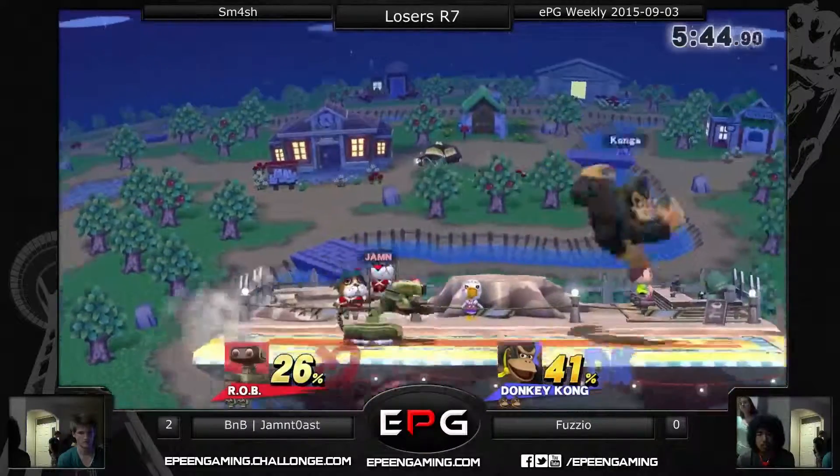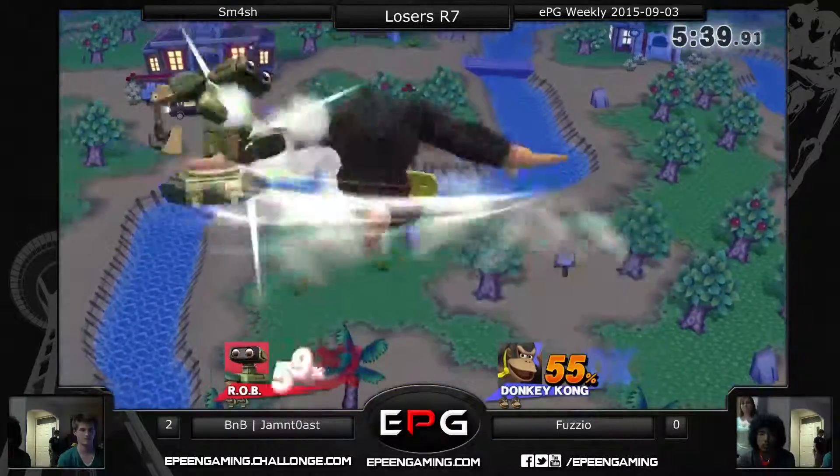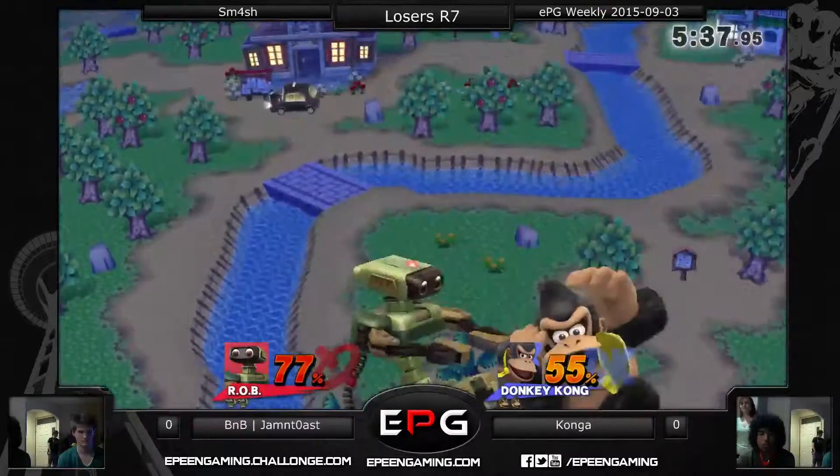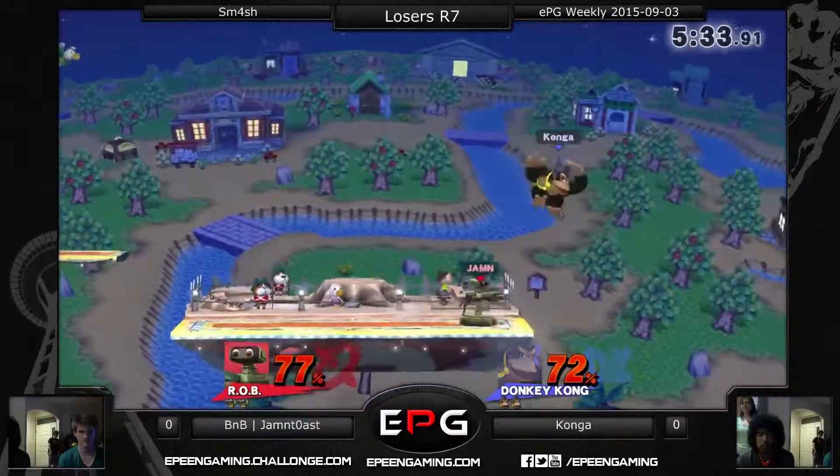Uses the Z-drop, trying to go for that spike. Trying to set it up. Konga opts for a neutral air to up-air. Jammin' Toast steals the punish though, gets the neutral air to the up-air.